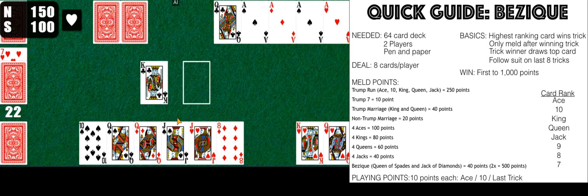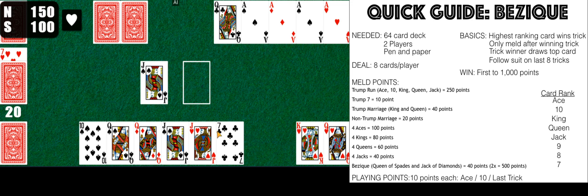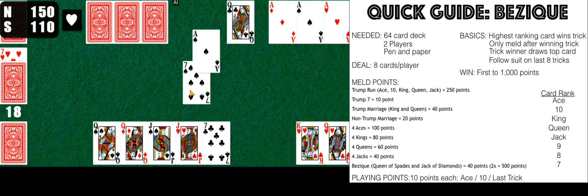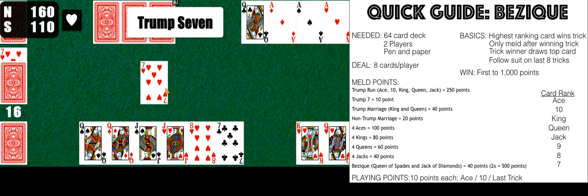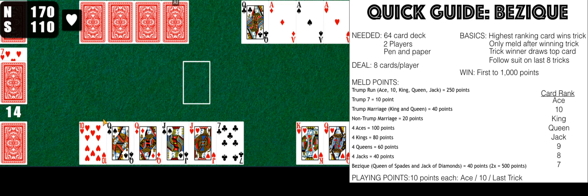I'm going to try to go for a trump run — we have the king of hearts, the queen of hearts, and the jack of hearts. He melded four aces — 100 points — very beneficial for him. When you meld, those cards are still part of your hand; you don't lose them. I'm going to play my eight of diamonds. A Bézique is the queen of spades and the jack of diamonds — I'm holding out for the jack of diamonds. The ten is higher than the jack, so I'll win that trick. I play the seven of spades — a trump seven — and playing a trump seven gets you 10 points.